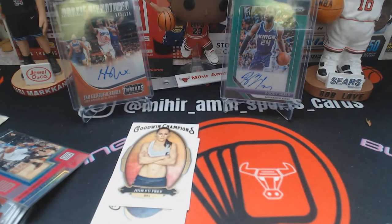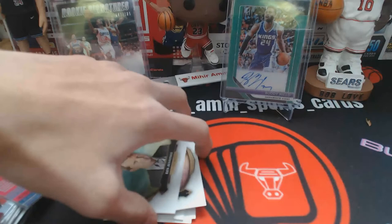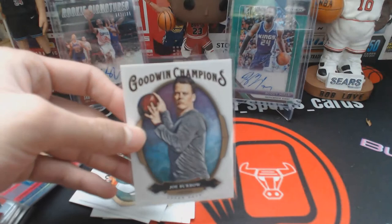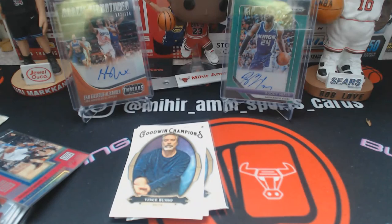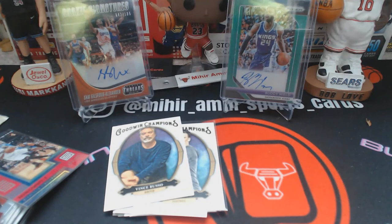I pulled a Jinju Frey for MMA/wrestling, Laura Wilkinson for diving, Jamie Dwyer for field hockey, Ken Jennings — TV personality — Wander Franco for baseball, and Joe Burrow who I believe was the number one pick in the NFL Draft. Then a Vince Russo — the guys at the shop told me he was a writer and was somehow responsible for the sports card boom.